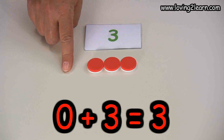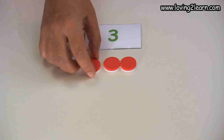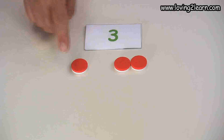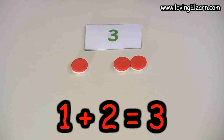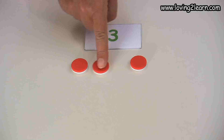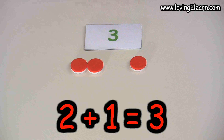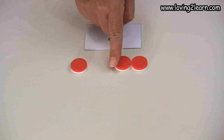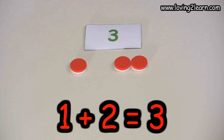We can see that zero plus three equals three. We can see that one plus two equals three. So we have two different ways to make the number three when adding. Two plus one equals three, but that's really the same as one plus two equals three.